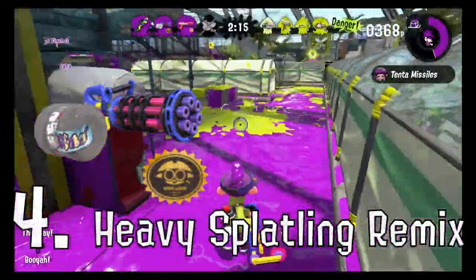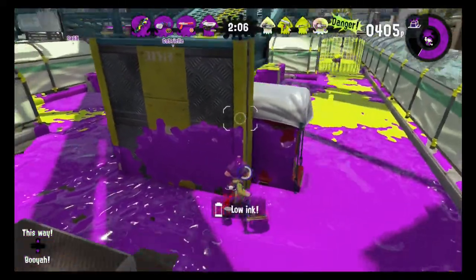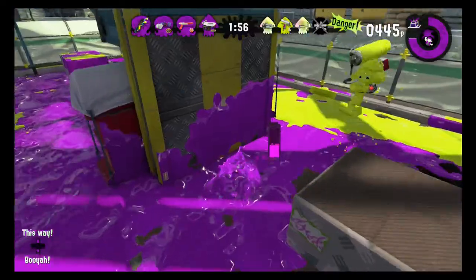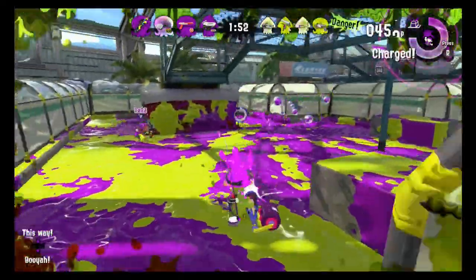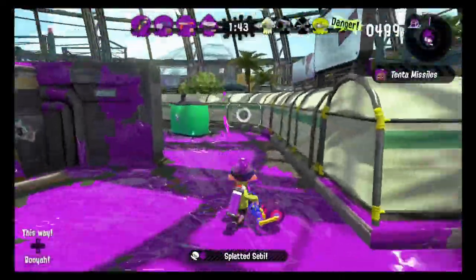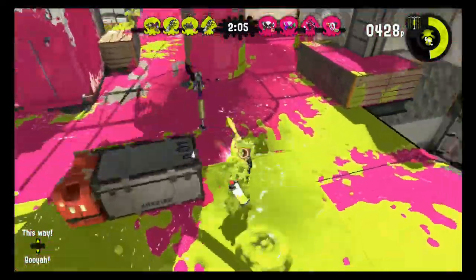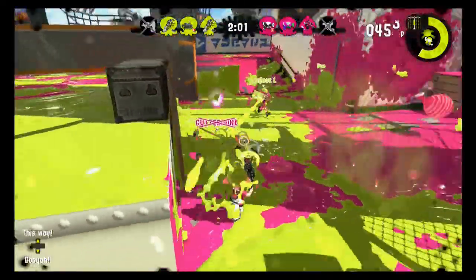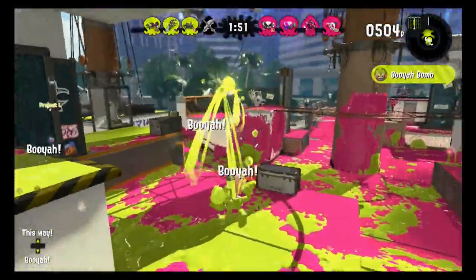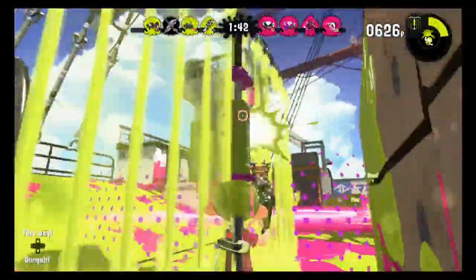Number four: the Heavy Splatling Remix. The goal of the Heavy Splatling is to keep opponents at arm's length and get them before they get you. The Remix version matches up well against a Foil Squeezer — it's got better range to keep the Squeezer at a distance, a Booyah Bomb to counter the Bubble Blower, and point sensors to keep tabs on opponents and avoid nasty surprises. The main issues are the Splatling's low mobility and shot charge time, so you'll need to be careful of any Splat Bombs the Squeezer tosses your way. Number five: the Kenza 52 Gal — you've got a Splash Wall to help close range, a two-shot kill, and a Booyah Bomb against the Bubble Bomb combo.